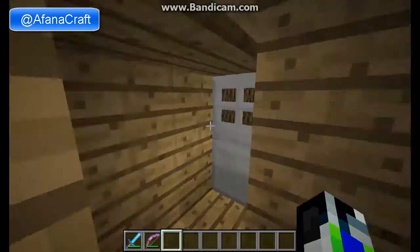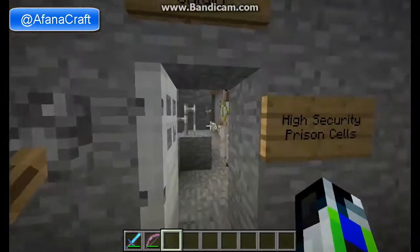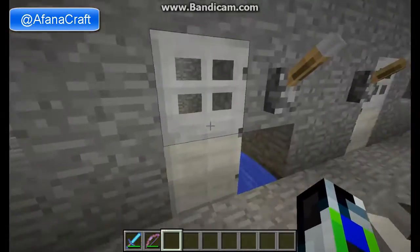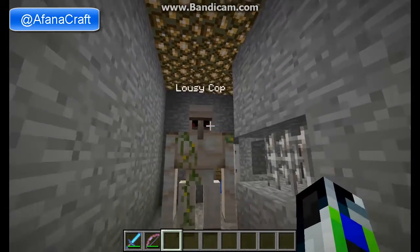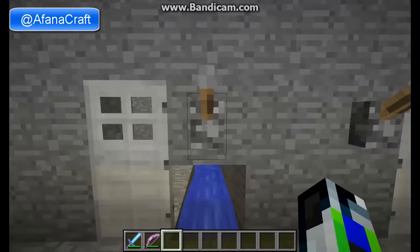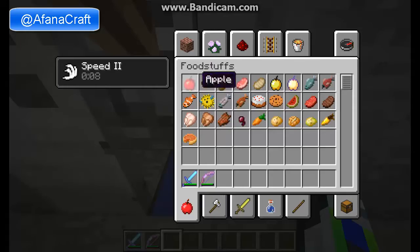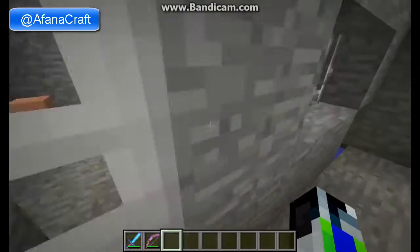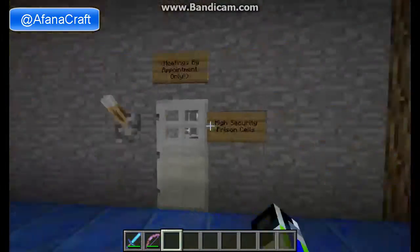Here is a high security prison cell area. I've already had one prison break — just one prisoner from this cell — and I had to kill him because he wouldn't get back in his cell. There's a cop here, but this is a lousy cop because sometimes the mobs that got in while I was still building this house, he just stood there and didn't do anything. You don't want to keep that open — as soon as the doors open, they will bolt. In case you want to give them anything, like some dirt, you just put it in there for this cell. It says right here: 'meetings by appointment.'